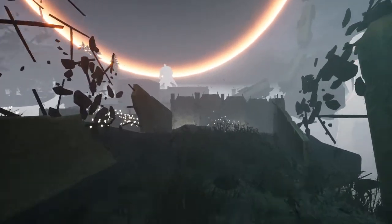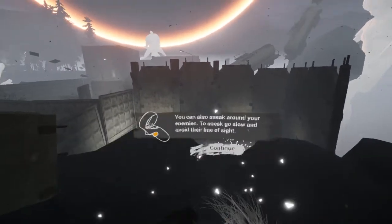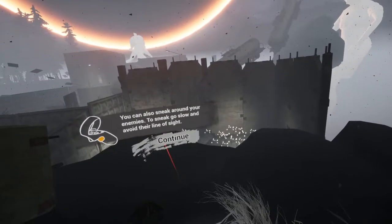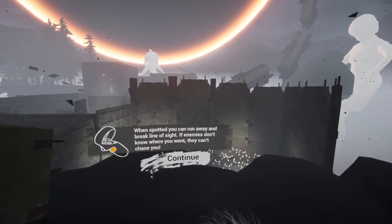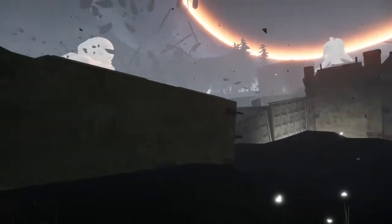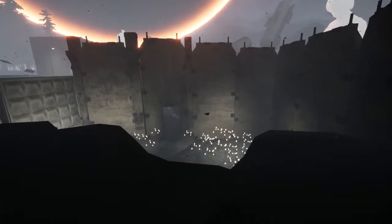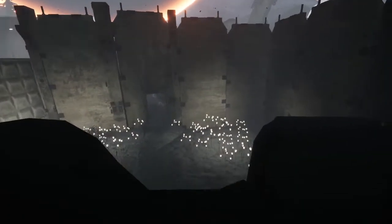I have a feeling we're going to be dying a lot in this game due to mechanics. You can sneak around your enemies — to sneak, go slow and avoid their line of sight. When spotted, you can run away and break line of sight. If enemies don't know where you went, they can't chase you — that is true. I don't see any enemies yet.